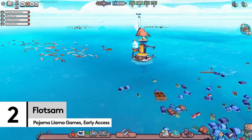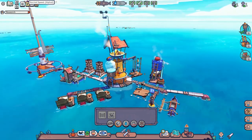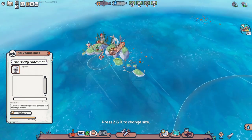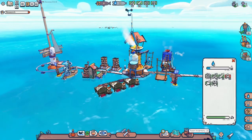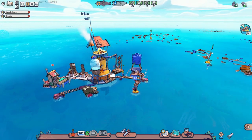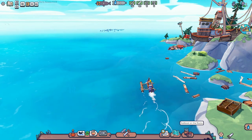Life on the ocean wave doesn't need to be all cries of 'yar' or even 'me hearties.' In Flotsam, there doesn't have to be any piracy at all, just the salvaging of endless amounts of plastic and wood to craft yourself the ultimate floating metropolis. Maybe it doesn't quite earn the status of metropolis just yet, but there's enough storage sheds, beds and boats for everyone to have food, water and a place to catch some zeds. Flotsam is only just in early access, but it's already easy to see that we'll be waving goodbye to our free time.